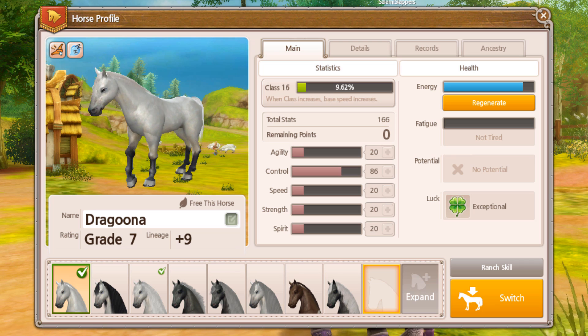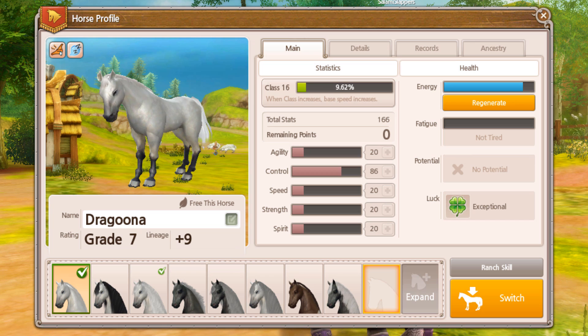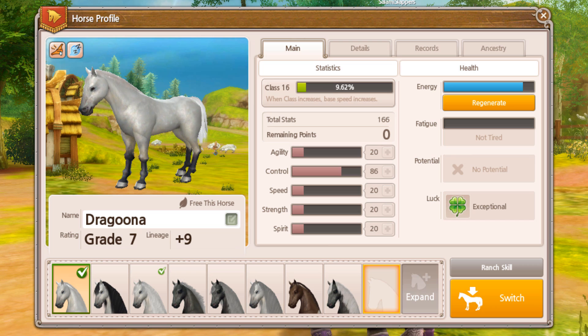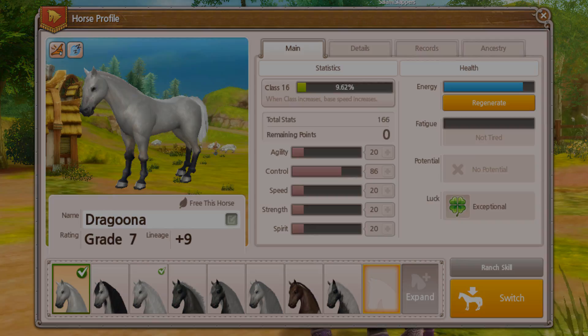Try to avoid breeding to horses that have a lot of trash skills. If you're trying to get a particular skill set and breed to a horse with a lot of trash skills, the foal is going to have those trash skills and it'll be very hard to get rid of them. When picking horses to breed with, try to go for horses that are as close to what you want as possible.